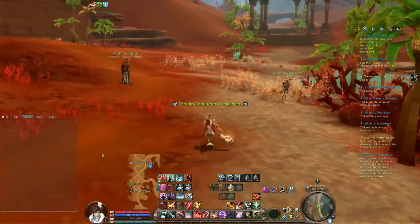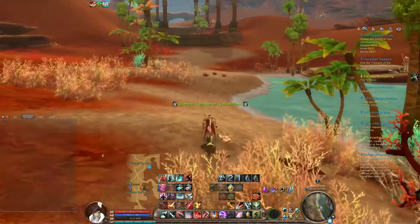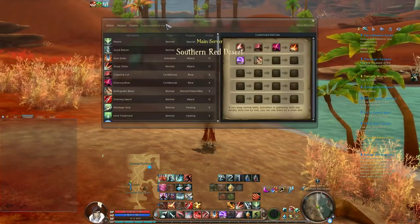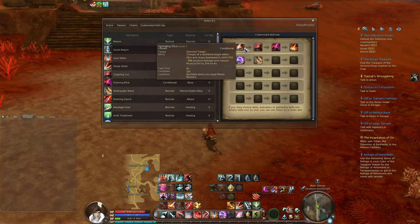Hello everyone. Today I want to show you a recently added feature, the Customized Skill Use. Here you have five new chains that you can just put everything you like into. It's really useful because you have a lot of skills that have like one minute, two minute, three minute cooldowns, and it's nice if you pop that skill and then get another skill on the same button — and that's exactly what this does.